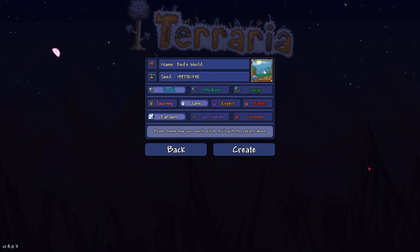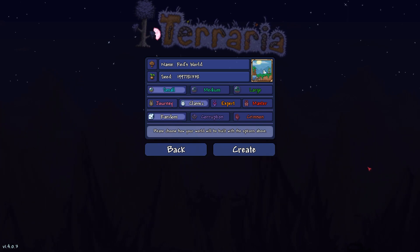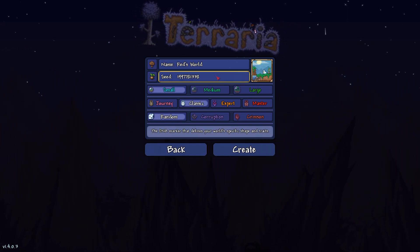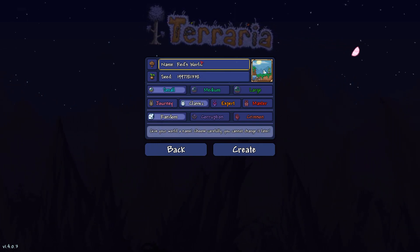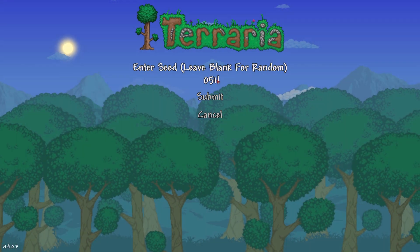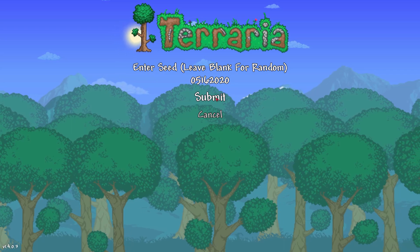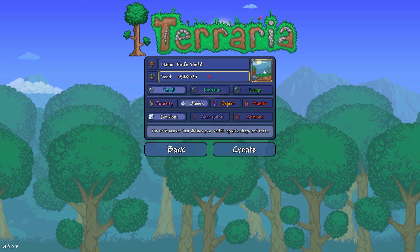Hey, what's going on guys, Sub here and welcome back to another Terraria video where today we're checking out yet again another new seed that you can do in Terraria 1.4. This seed has been dubbed Red's World by the Terraria community, so you guys might already know what this is. The seed you're gonna want to put in is 05-16-2020. This seed is basically the release date for Terraria 1.4, Journey's End.